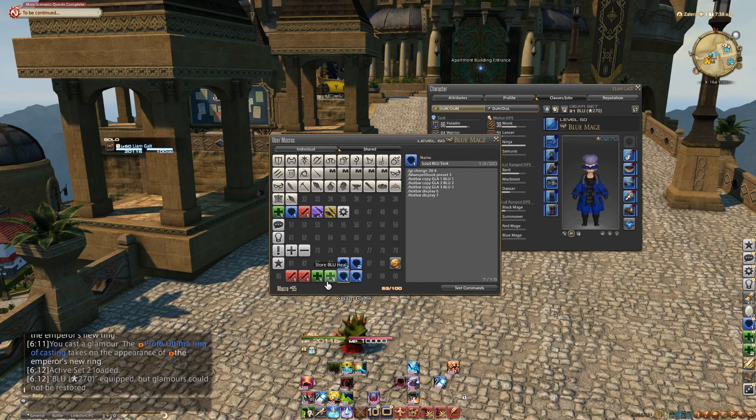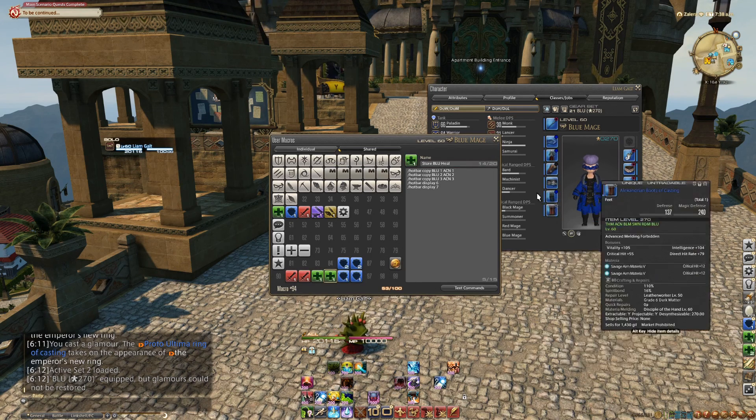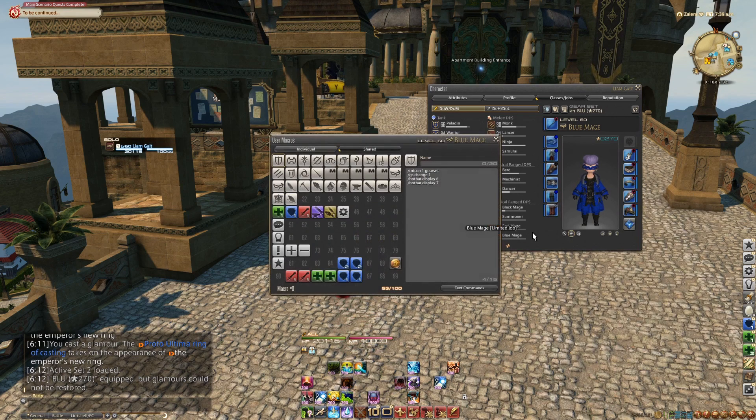So now if I click Blue Tank, you can see that just changed to my spell speed and determination. Then if I click Blue Heal, you can see it changed to my DPS set. You can also have basically as many of these as you want. It really only makes sense to have one per Blue spell block, and I have four roles here: my DPS set, my Heal set, my Tank set, and my Raid Tank set — which is just for dungeons and stuff like that.